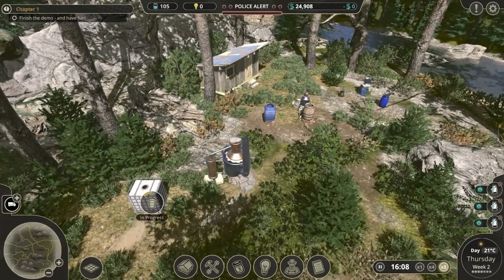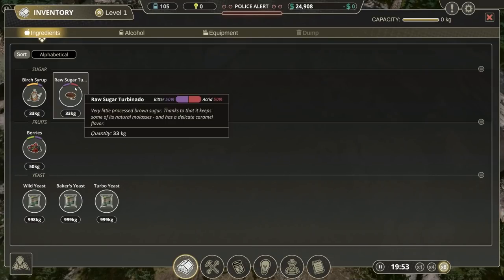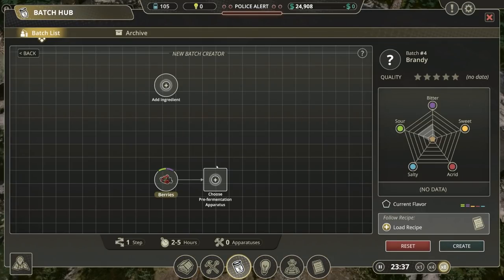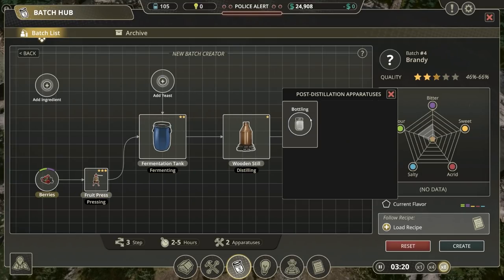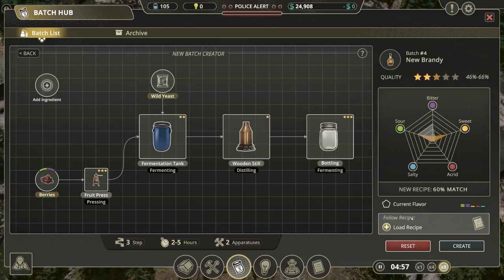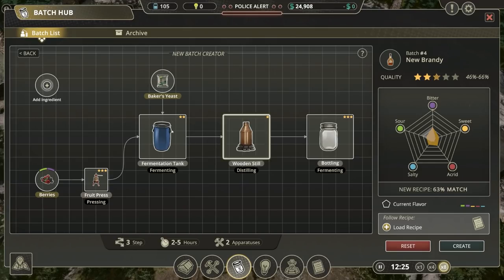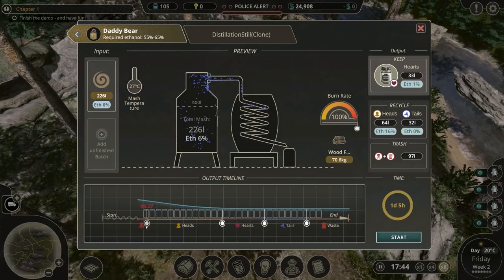It's a shame we don't see smoke coming out of these, the fire being lit, and the flames and steam and things like that. But it is a demo after all. Our berries have been delivered. We could make a new batch with berries using the fruit press. We'll have the fermentation tank, the wooden still, and we'll bottle it. You do need to experiment to find the different combinations - you can't just load a pre-existing recipe for everything.